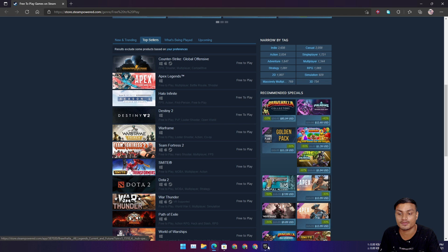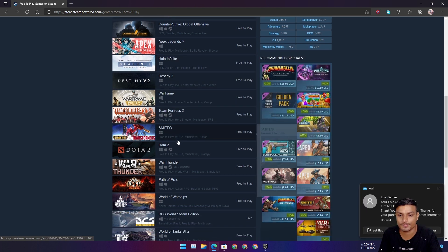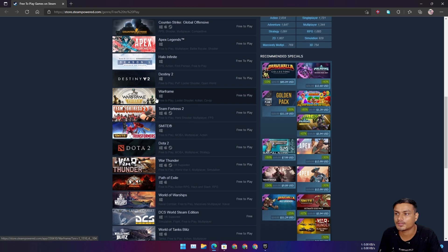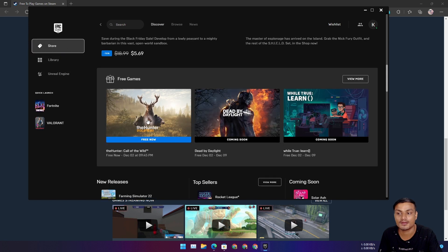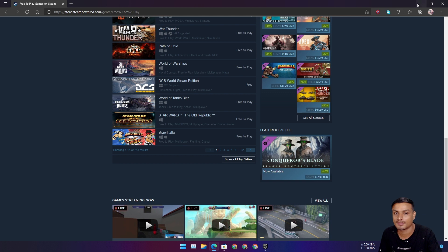But there are some really good free-to-play games on Steam that you won't find on Epic Games — like Counter-Strike, Apex Legends, Halo Infinite, and Destiny 2. Some of these are only on Steam. There are also more free-to-play games on Steam than on Epic Games. Epic Games is special because you get one paid game for free every week — that's the special thing. For lots of free-to-play games, go to Steam.